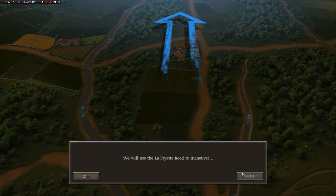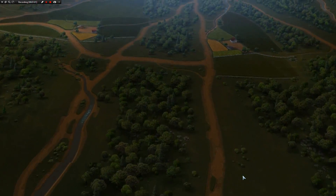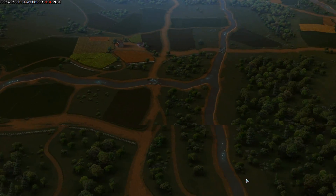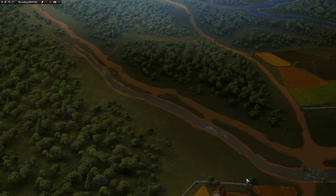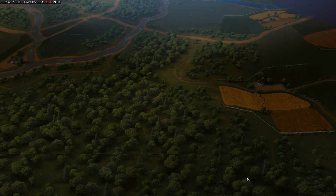We really need to move through here quickly to crush the Confederate Army. And as you can see, this is one of the bigger maps in Ultimate General Civil War — just a massive, massive map. A lot of ground for our units to cover, and they're going to be tired by the end of this fight. There's no doubt about that. Here we go, boys.